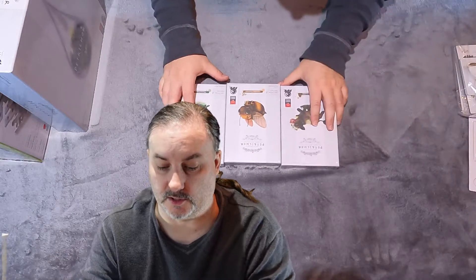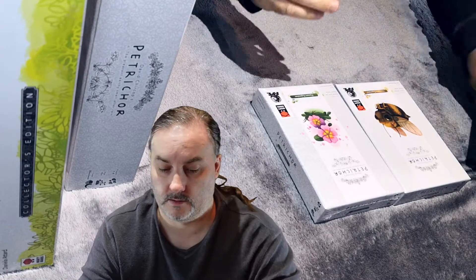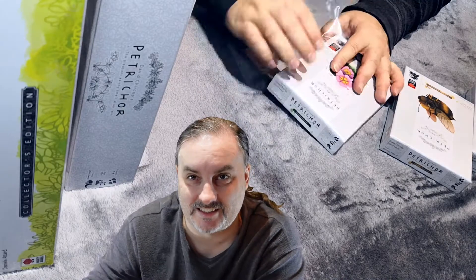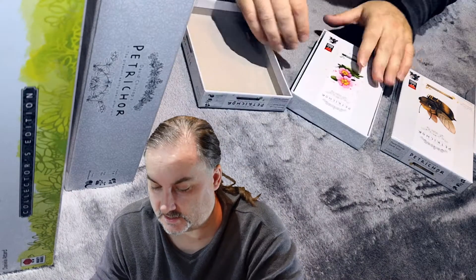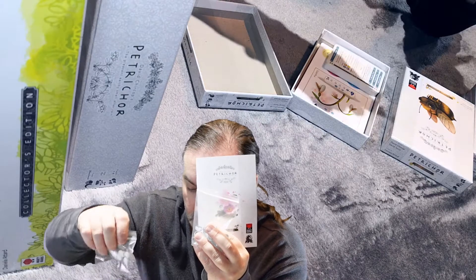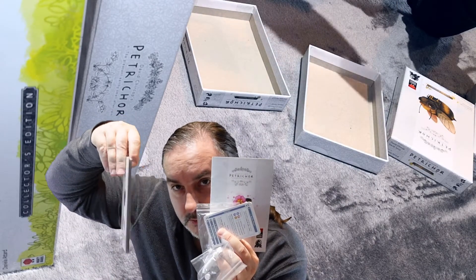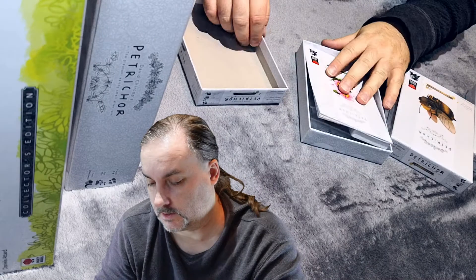Let's start with the various expansions. We got the Flowers expansion open. It has a mini rulebook, some white tokens, clear tokens, and I believe this is for the 5th player — I think the 5th player is white. There are also cards and 3 more cardboard pallets or plates. That's what's in the Flowers expansion.